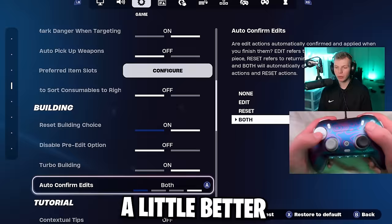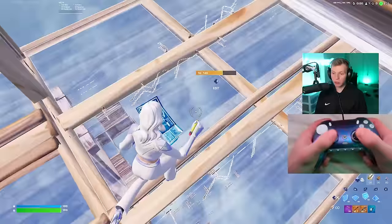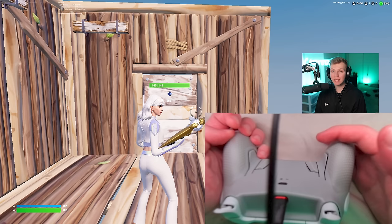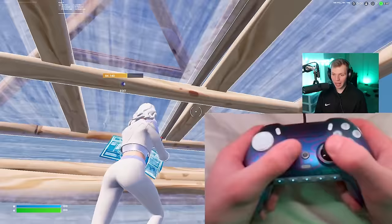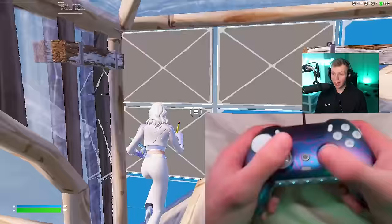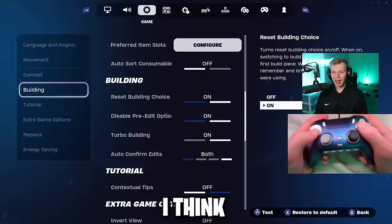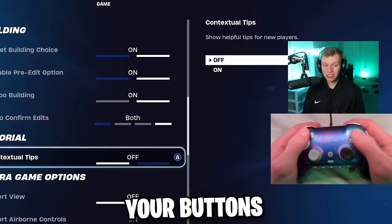Turbo building obviously on. Auto-confirm edits I put on both. This basically means I don't have to use double edit binds — I click my edit bind, which is my right paddle, select the edit, and as soon as I let go the build confirms. Resetting is the same way: I click to select the edit, then click my right stick and it confirms. This really simplifies editing and makes it so easy and fast. Even pros on keyboard and mouse use confirm edit on release. Especially on controller where your buttons are so limited, it just makes sense to have this on both.